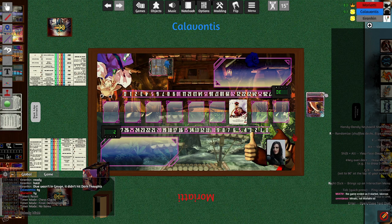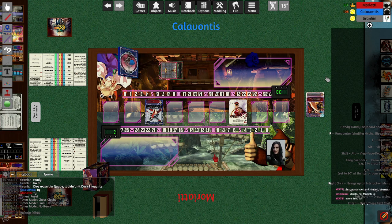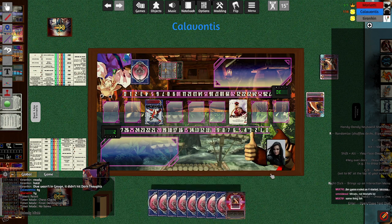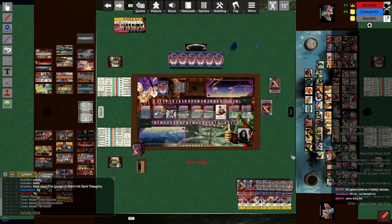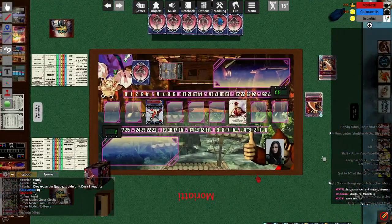Did I say Marathi? I meant Monado. Either way, we've got M-Bison versus Lychi. Players are setting up their references. Looks like Moriarty has decided to go first. Drew too many cards — shuffling that back, and now Mulligan.